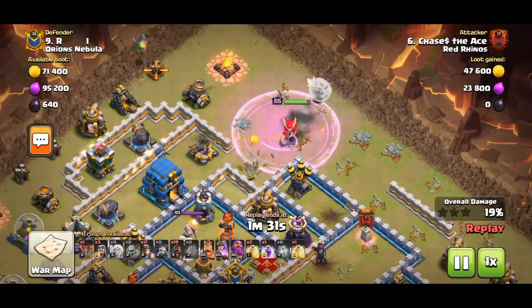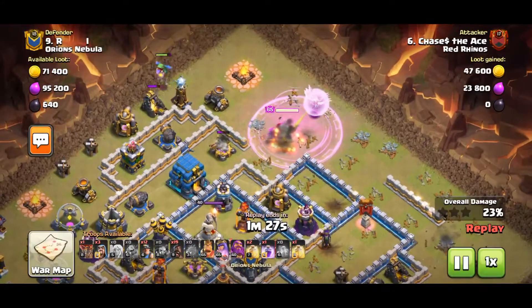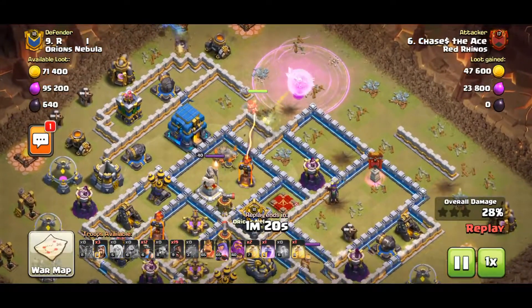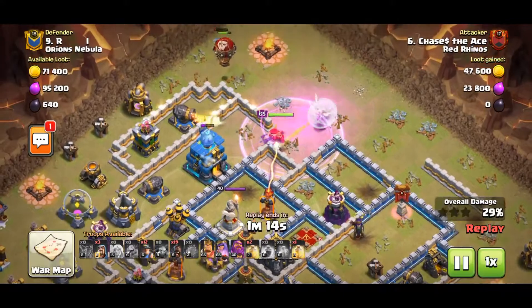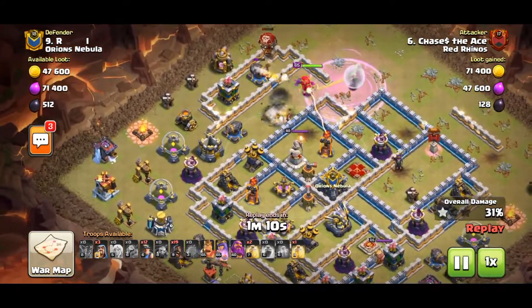I raged just the Queen so that she could step up and start taking out those storages quicker. Everything is going smooth until I notice the Inferno Tower will be in range of my healers, and the Queen cannot reach it — a little bit of an oversight on my part when planning.